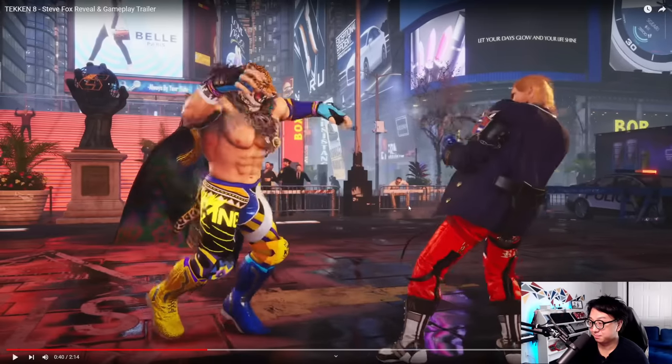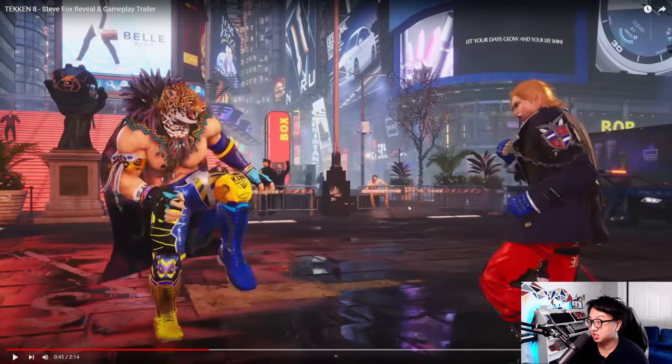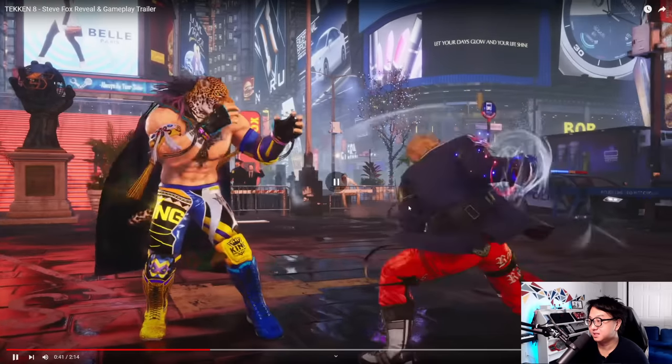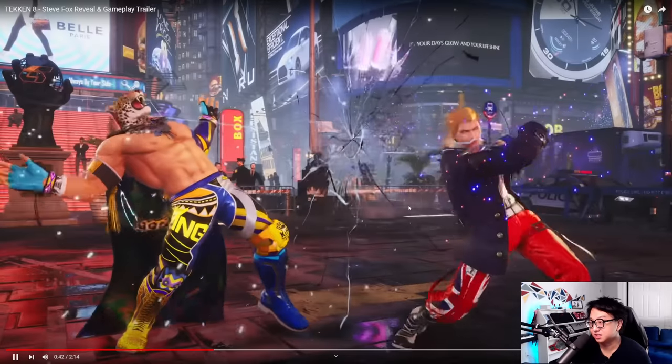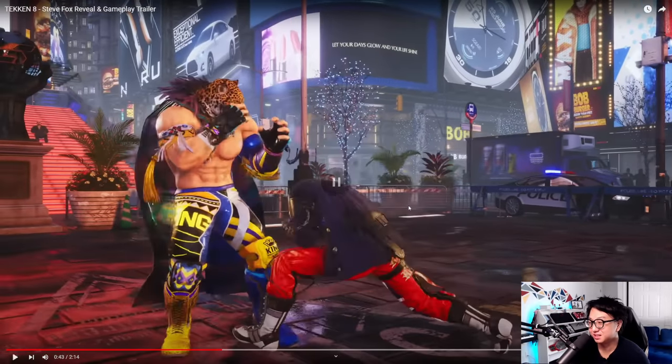But here he does multiple back steps — one big jump back. And then out of this he gets this huge spinning right uppercut. It almost looks like Jin's hook fist, but it guard breaks. He only gets a 1-1-2 out of it, so it doesn't look too scary.